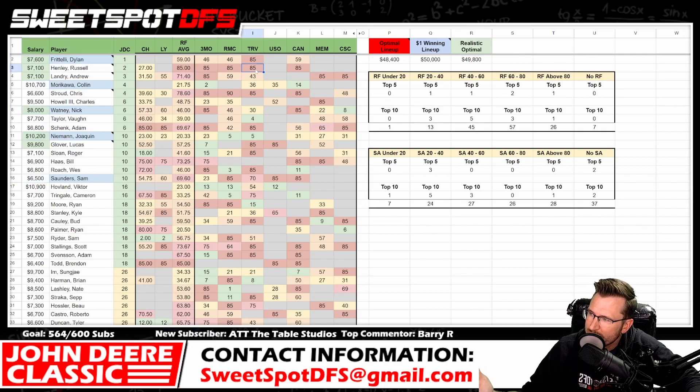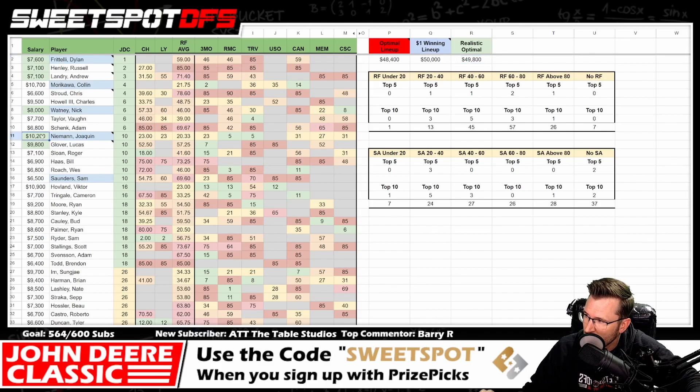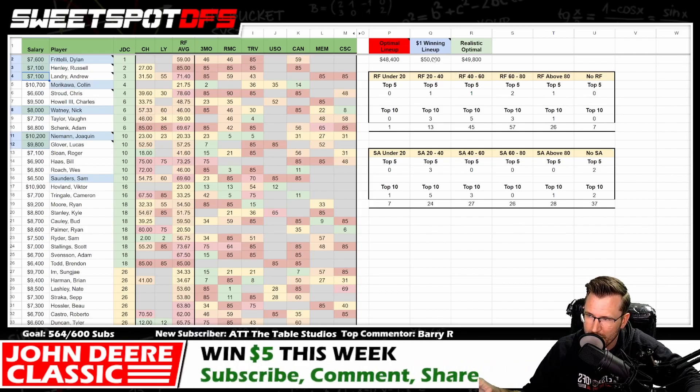A more realistic optimal lineup for 2019 left just $200 on the table, also starting with Joaquin Niemann and Lucas Glover at $9,800, then Nick Watney at $8,000, and three $7ks — a classic 10-9-8-7-7-7 approach. Different ways to get there; this was more realistic than both the optimal and the GPP winning lineup structures.